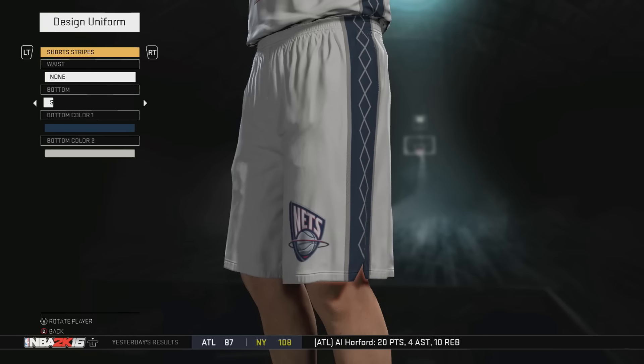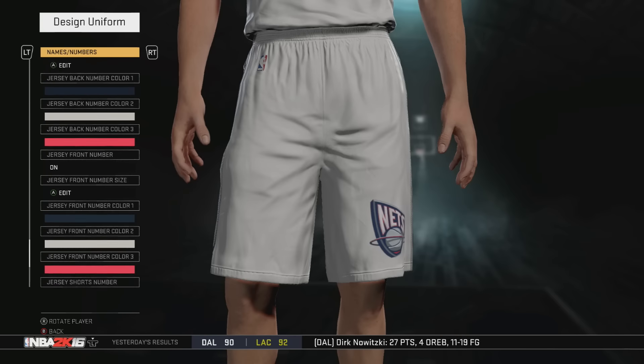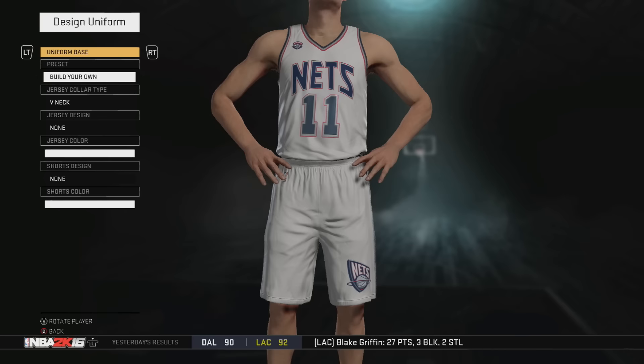I also decided instead of speeding things up when I show the arena, I'm just going to have it already built along with the jerseys and then slowly go through the menu screen, so you guys can pause it at any time you want.